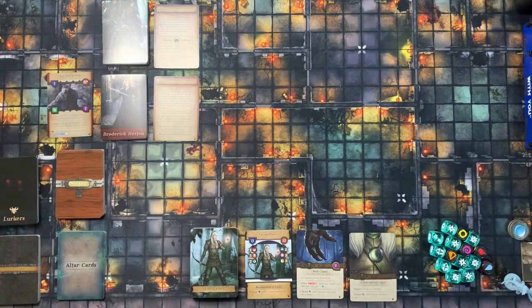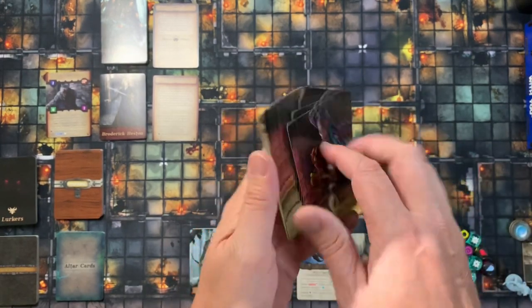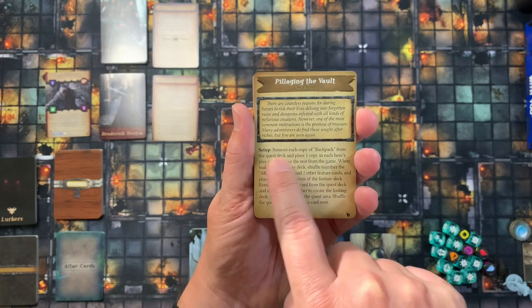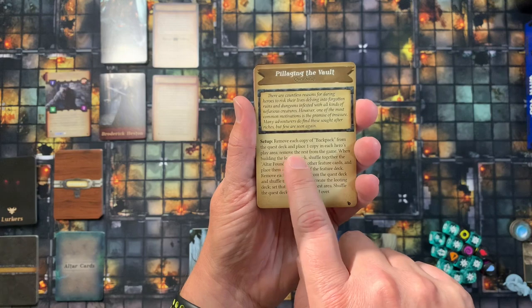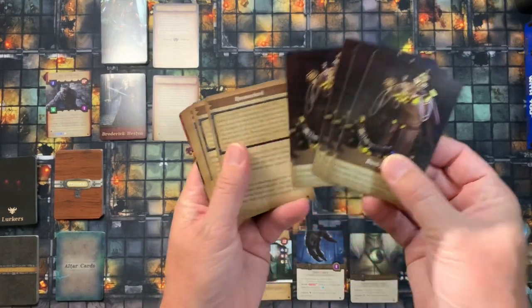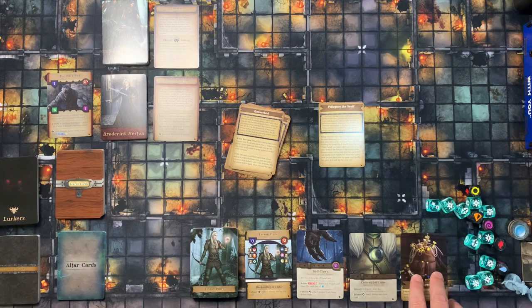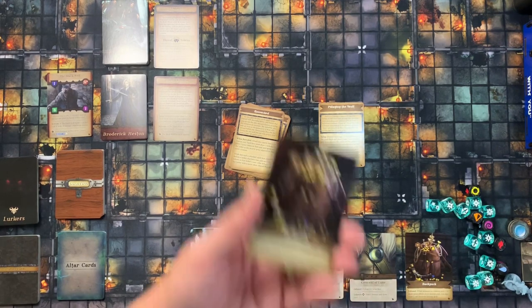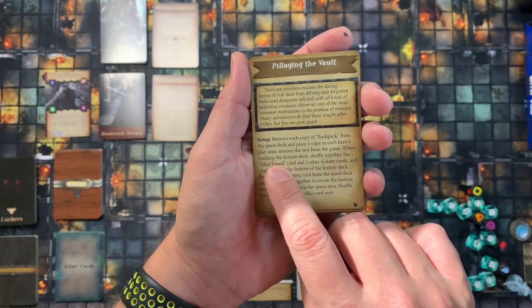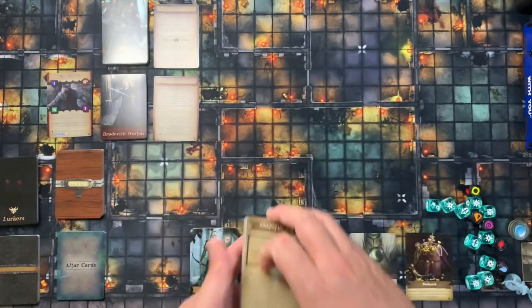The last thing to cover for choosing content is what quest we're doing. From the stretch gold box we're going to try Pillaging the Vault. Look for the double-sided quest card — the back has setup instructions. For this quest, find each copy of the backpack card from the quest deck and place one in each hero's play area; remove the rest from the game. Playing solo, I add one backpack to Laysen's setup area.